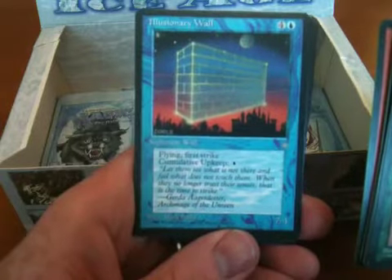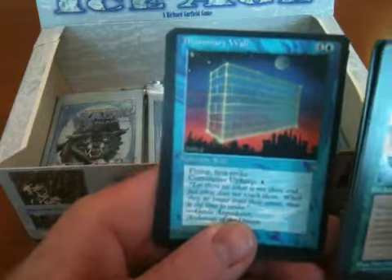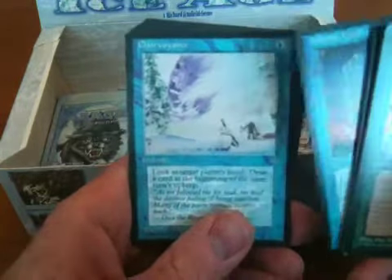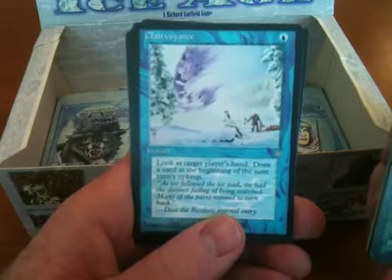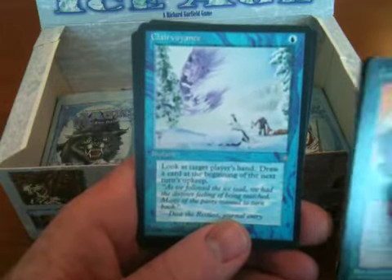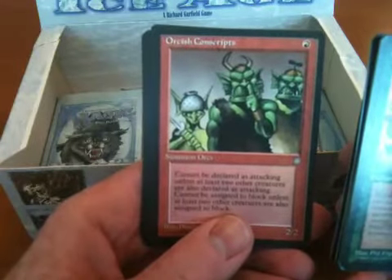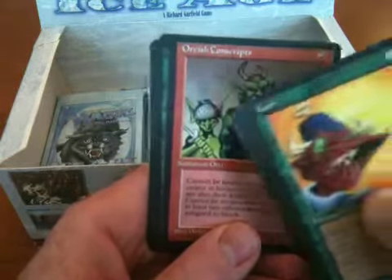Illusionary Wall — Flying, First Strike, 7/4 and Cumulative Upkeep. Not terrible, but you might have trouble keeping it. Clairvoyance — this is actually pretty good. It's only one mana and you get to look at a player's hand and draw a card at your next upkeep. So that's good. Orcish Conscripts — probably the silliest Douglas Shirley illustration, given the beanie and the colander helmet.